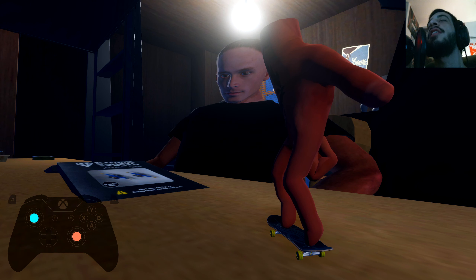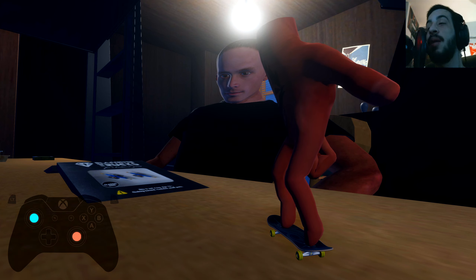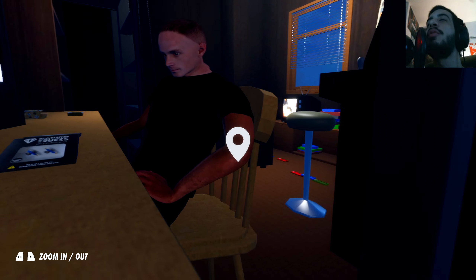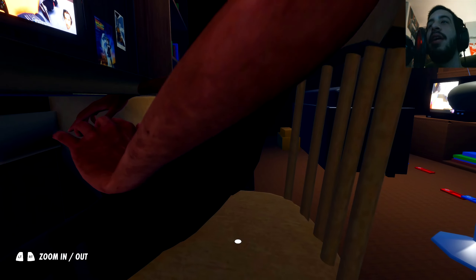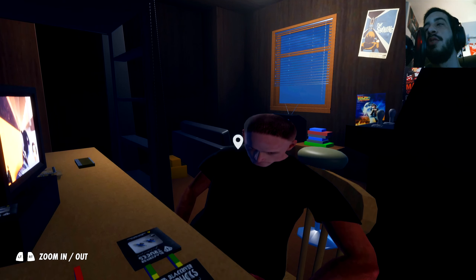Alright buddy, I challenge you to rock paper scissors! I'm clearly throwing scissors right now — what do you got? What are you hiding under that desk? Flat hand — that's paper. Double flat hand — that's double paper. You lose. I mean, you lost with that hairline, but now you've seriously lost.